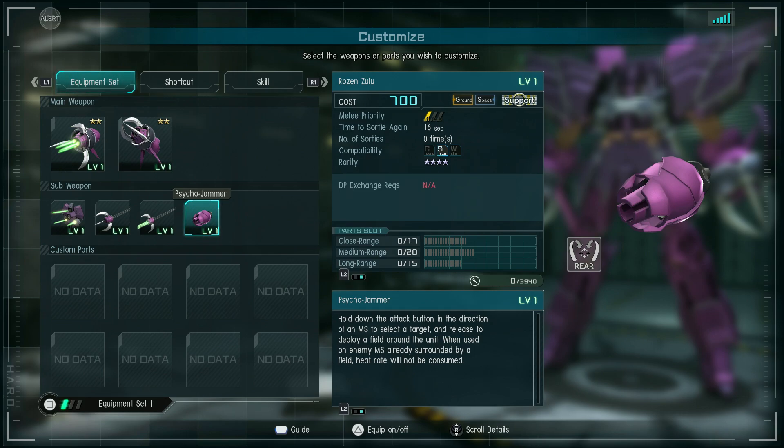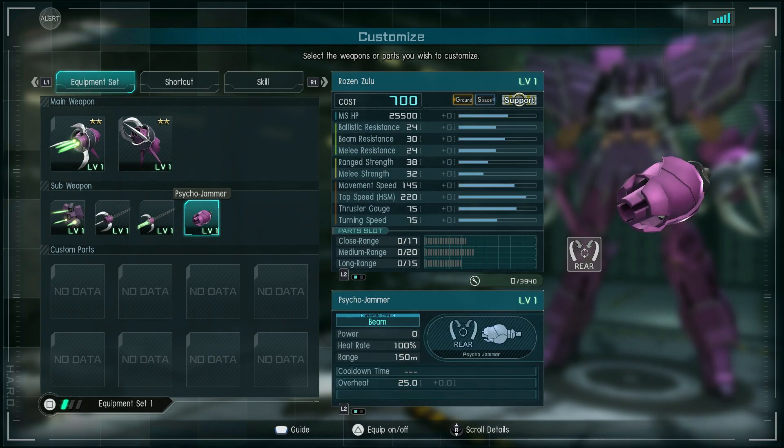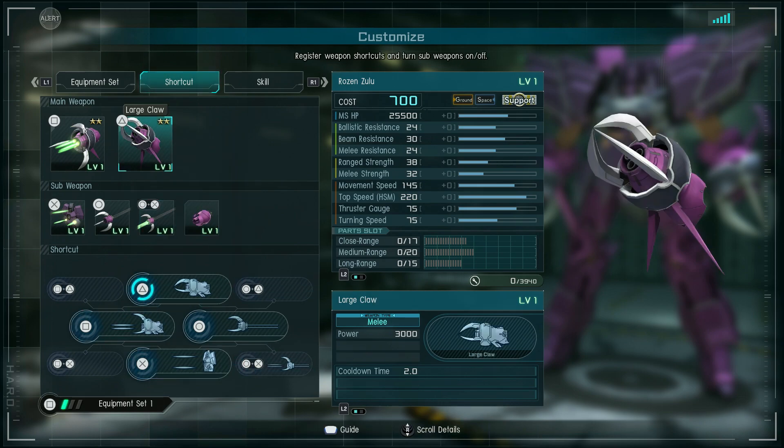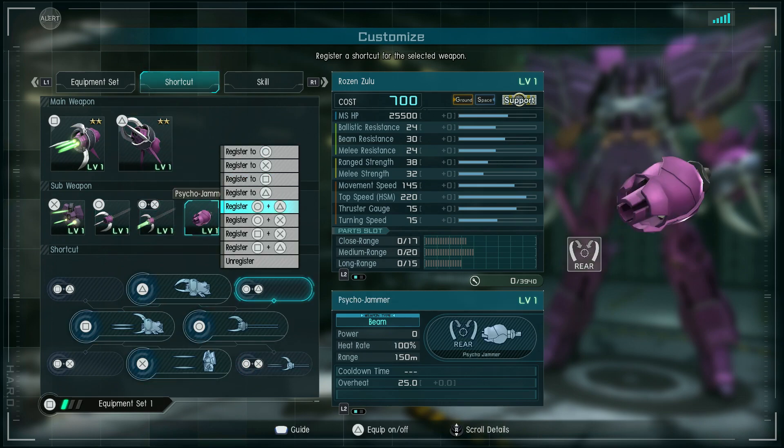Hold down the attack button in the direction of an MS to select a target and release to deploy a field around the unit. When used on enemy MS already surrounded by a field, heat rate will not be consumed. It will cause you to lose hit points if you're already in Newtype Destroyer mode, block you from activating it, along with blocking any of your other Psycho-Mu weaponry.